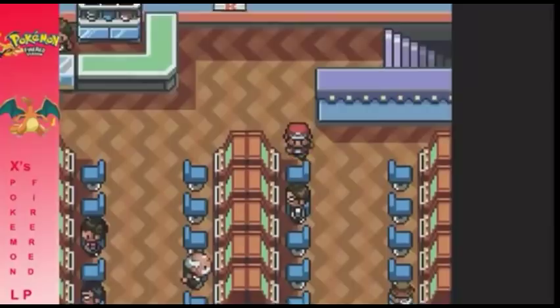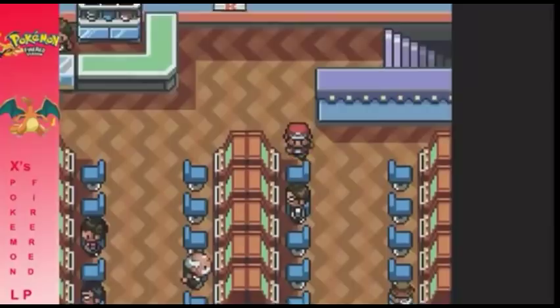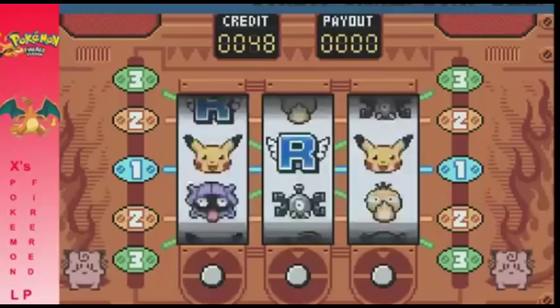So what you're going to do is make your way to the casino, the Pokemon Casino, and have at least one coin on you. The minimum is 50 — you have to buy at least 50. I have 51, because I actually won using the technique and got a coin.